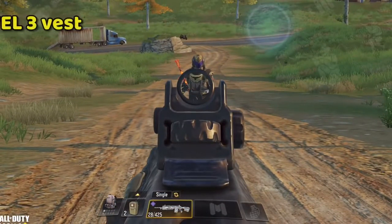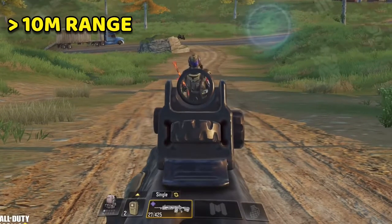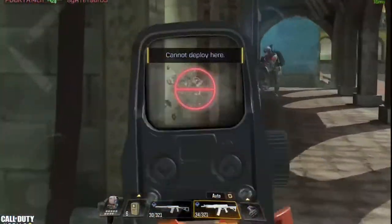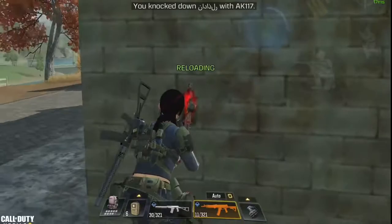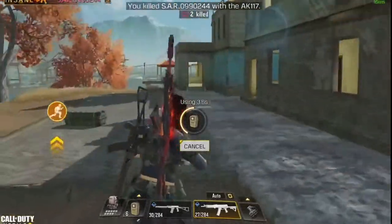The damage test is done against an enemy with a level 3 vest and 150 HP with all shots directed to the chest area. Regarding the range, it will be at 10 meters but I also decided to test mid range too — at exactly 50 meters — to help you make a better decision. It's extremely hard to give accurate results because of the weird way this game works in battle royale, but I did my best to find a good balance and it should be accurate enough.